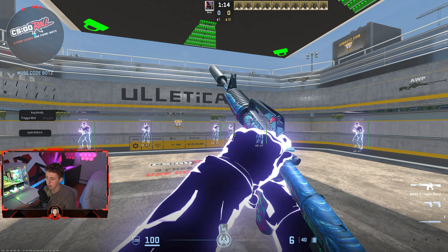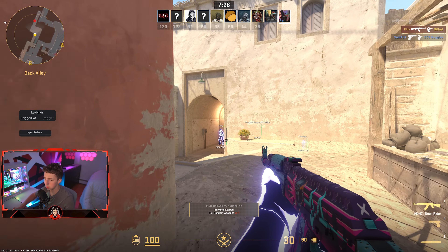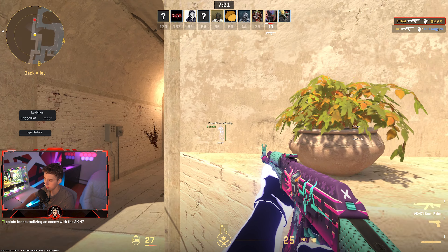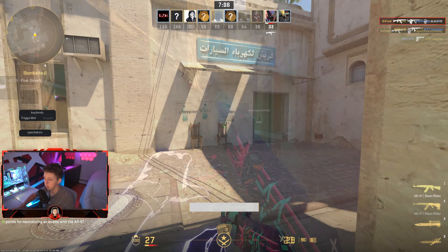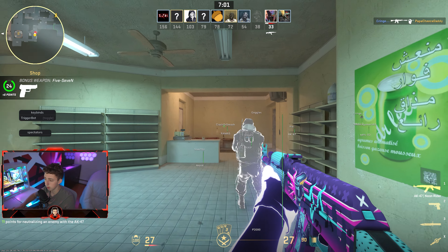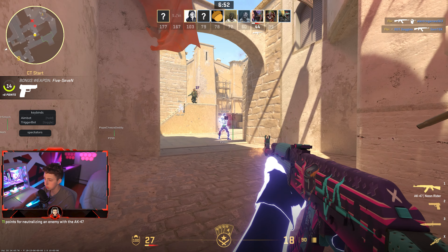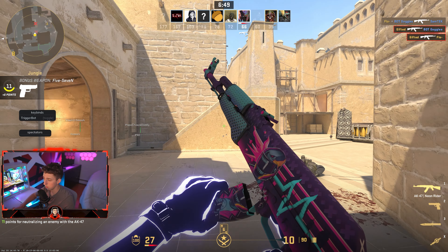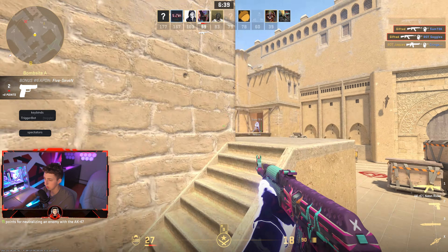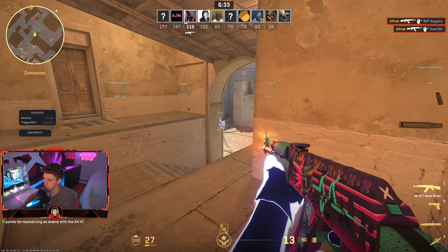I'm now loaded into a deathmatch to show you guys how this cheat actually functions in-game. Midnight has pretty good visuals and chams and ESP, but I have to say I think Predator is my new favorite. The lightning bolt effect when you kill somebody is really cool, and these chams are on almost a Fatality level — this cheat functions really well and might actually be my new favorite legit cheat.